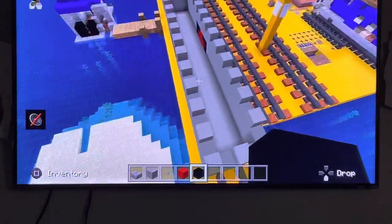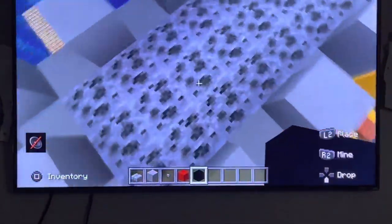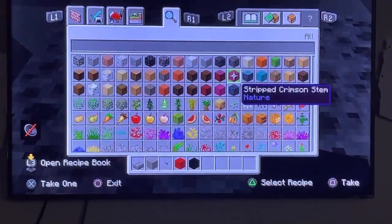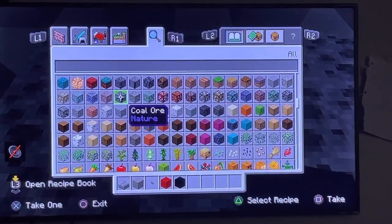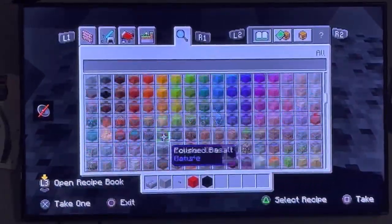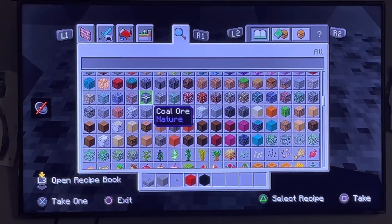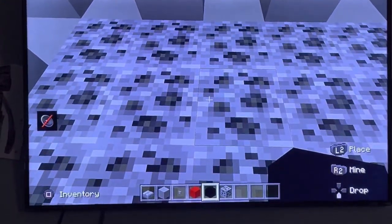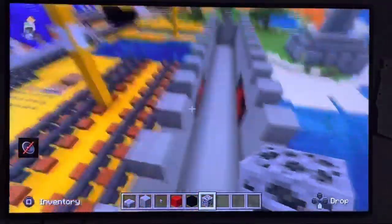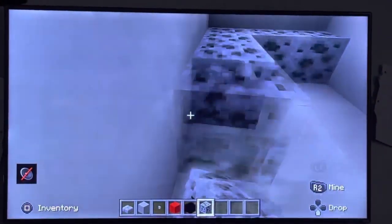Look here — you've got coal blocks, coal blocks. Coal is in this gray-ish thing, it's like coal ore or something. Now you want to fill this whole thing with coal.